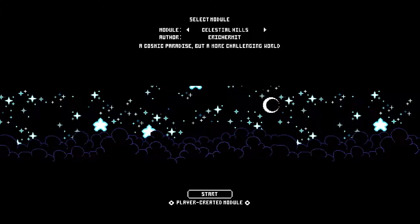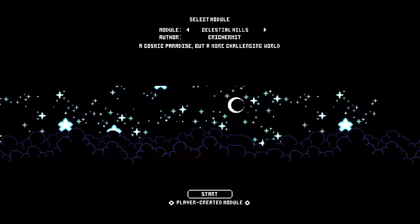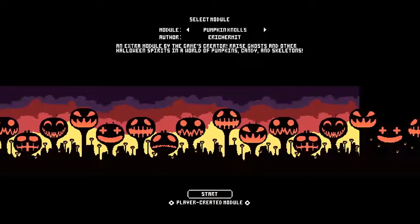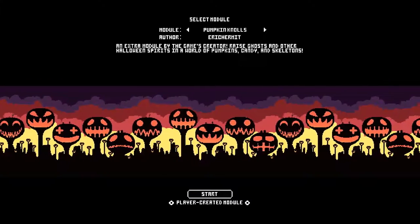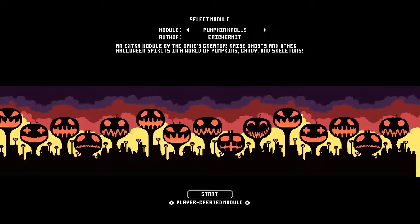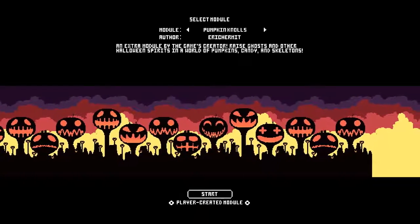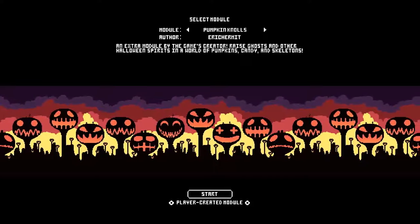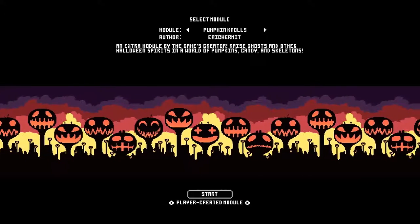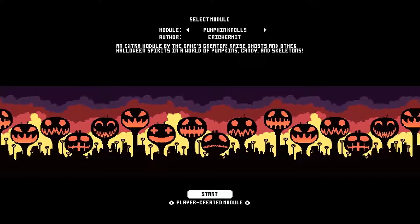Basically the game is getting mods and full Steamworks integration, so you'll be able to share stuff on there. You can also play mods from the itch.io version, though Steamworks will make it a little more convenient. The game also comes with two new updates: one of the Celestial Hills, which is very challenging with pretty cool graphics, and then my favorite — Pumpkin Knolls. The game also has 1080p support now, and everything in Pumpkin Knolls is created by the original creator Eric Kermit.